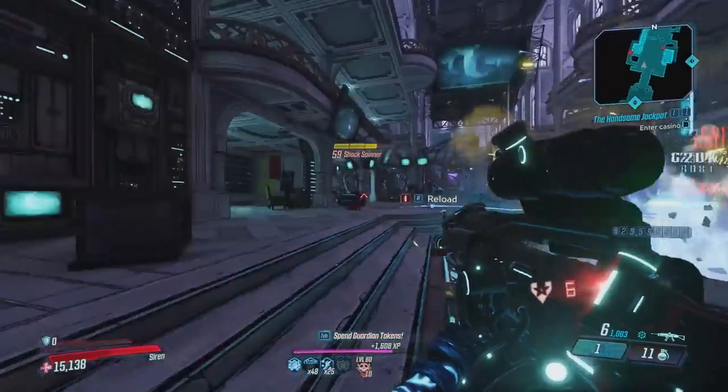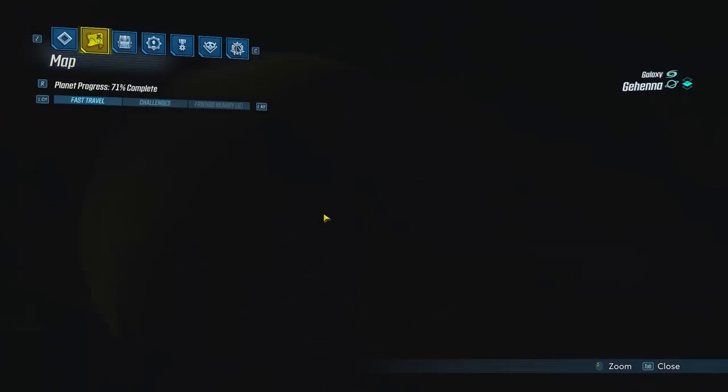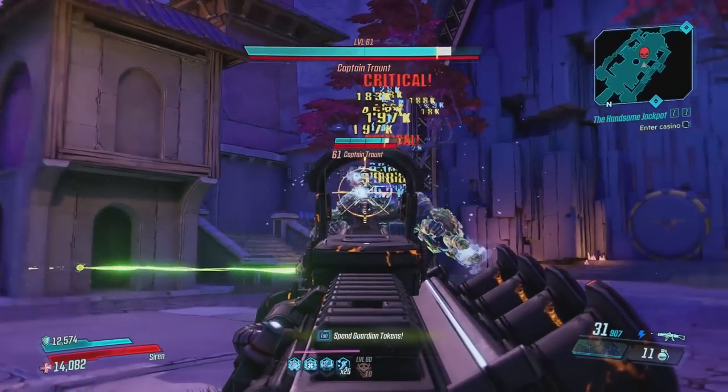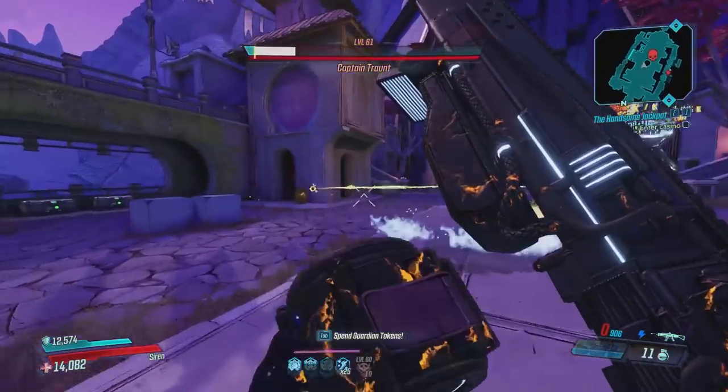Unfortunately it cannot roll with the splash damage anoint but the 100% elemental will work very well. Moving on we have the Contained Blast. This weapon drops in DLC 3 from Apodoxes. This enemy is located at the Ashfall Peaks on the marked location on the map. This weapon can come in any element. When you shoot this weapon it will shoot 2 shots at a time and one of them will be a sticky.